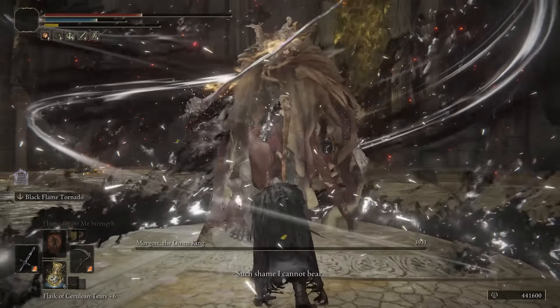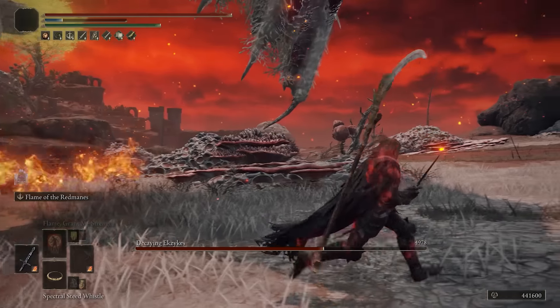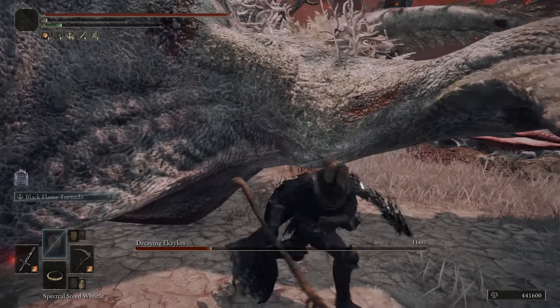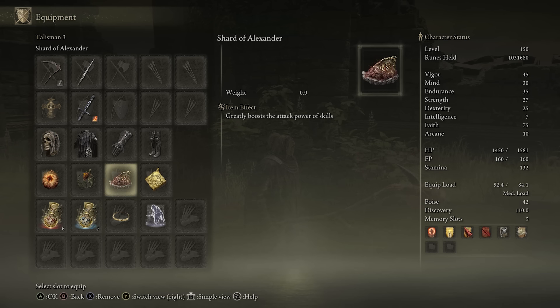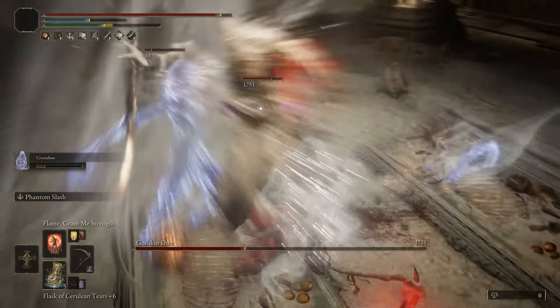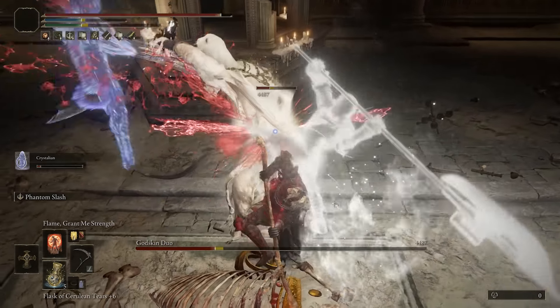This is basically what I run so I can switch between these setups and have a lot more versatility depending on the situation. Against bosses that don't require this setup I normally go with the Scythe and the spectral attack, and if movement is a problem I switch to the Fell God plus Black Flame Tornado. As far as talismans go, I think only two are really mandatory: the Shard of Alexander to buff skill damage on the weapon, and the Fire Scorpion Charm since we're doing so much fire damage from the enchantment or the black flames.